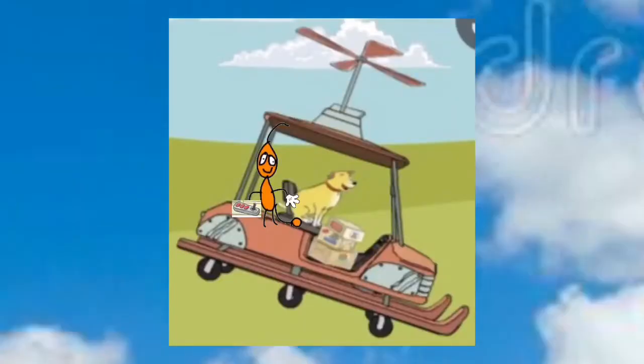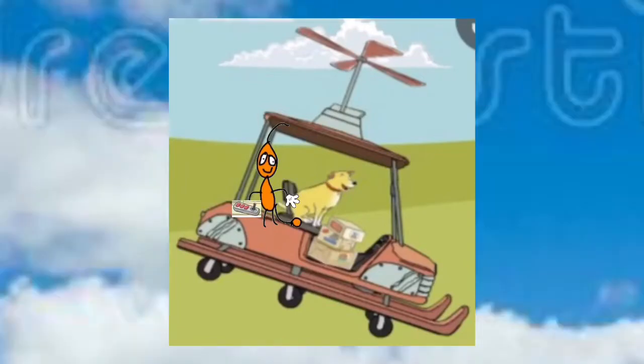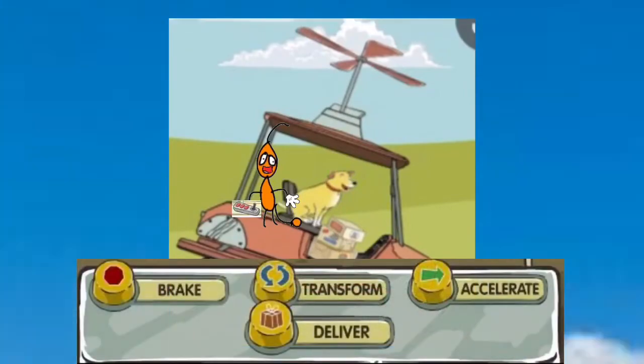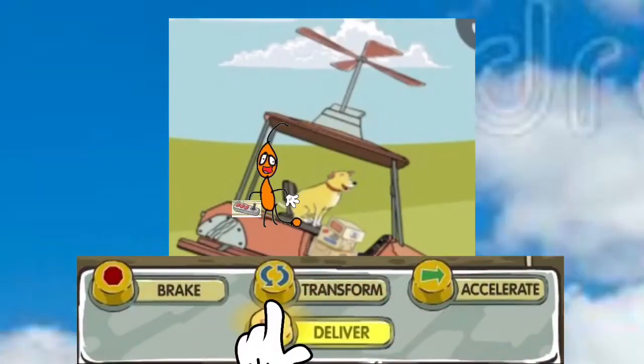Prepare to deliver the bombs. Press deliver. Drop the bombs by pressing the deliver button on your remote control. Here comes the bowling bombs.